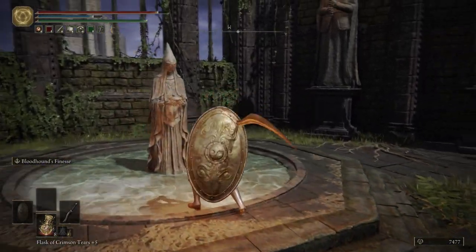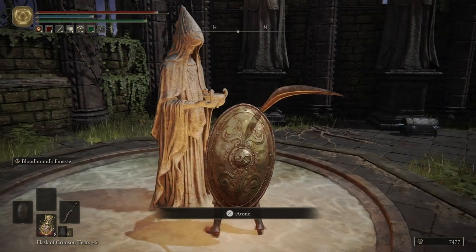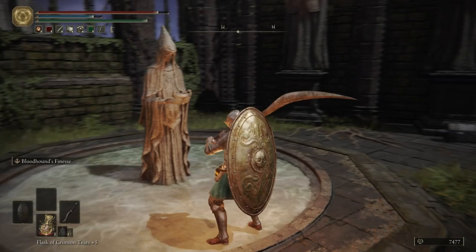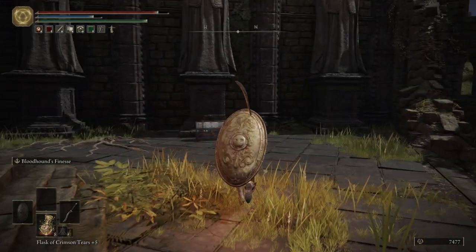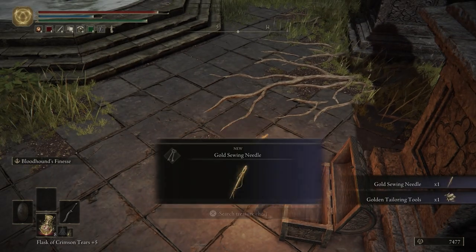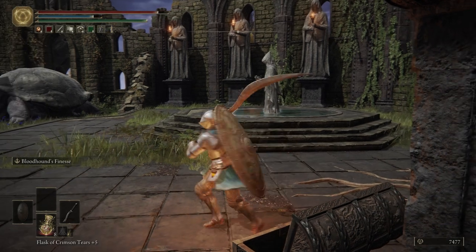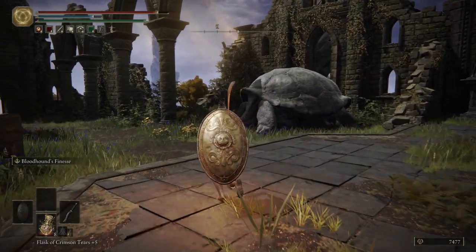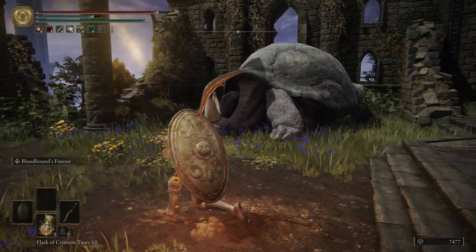If you have upset an NPC by accidentally hitting them or jumping on them, you can come here and atone for absolution, and that will make that NPC friendly towards you again. Unfortunately we do not have the item to be able to do that, so we're not going to worry about it just yet. Let's open up this chest — we're going to get ourselves the golden sewing needle and the golden tailoring tools. This will allow you to alter boss armor. You can also give that stuff to Bach so that you can alter boss armor for free.